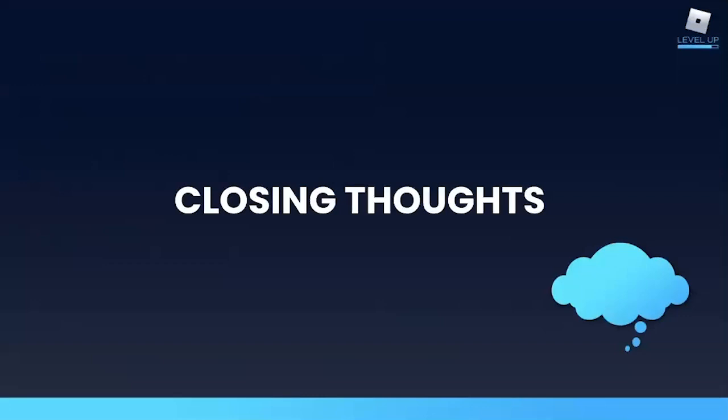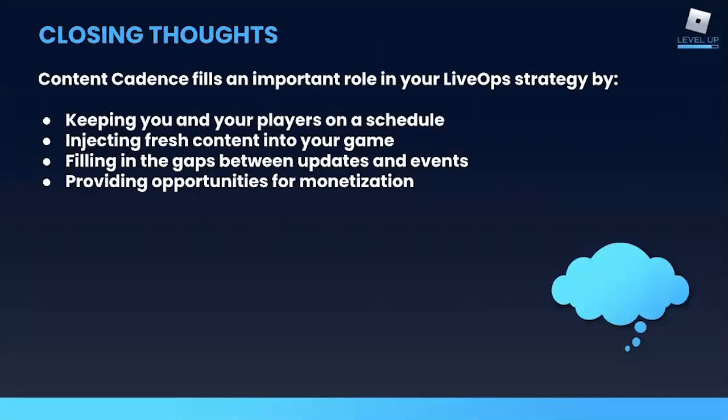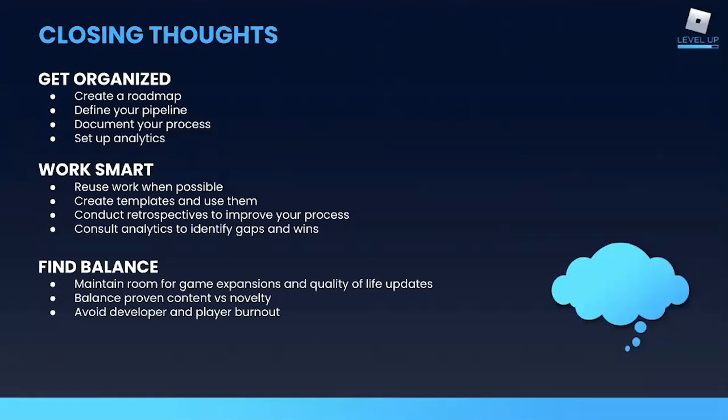To wrap things up, here are some closing thoughts. Content cadence is a valuable part of your live ops strategy. Release fresh content regularly to keep your players engaged, playing, and paying in your game. Do it on a schedule so that you establish a routine for yourself and for your players. And fill in gaps between your larger releases. Cadence releases are called a content treadmill for a good reason — they come up fast and just keep coming as long as you keep your game alive, and that can be a bit of a grind for your team. So make it as easy as possible. Get organized with roadmaps, pipelines, and analytics. Work smart by reusing existing content and standardizing common requests with templates. And strike a balance between your various update types, between proven content and novelty, and between work and life.